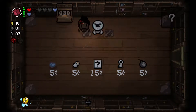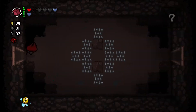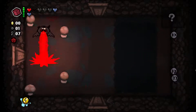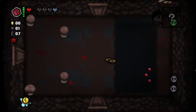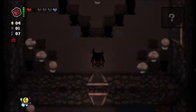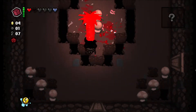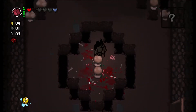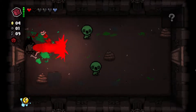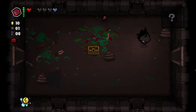Oh beautiful — there's options! What Options does is the boss will drop two items and we'll get to choose between one. That's what Options does. It's really fucking good. We got Swallowed Penny too — it's paying us money. There's options — let's just choose between boss items.